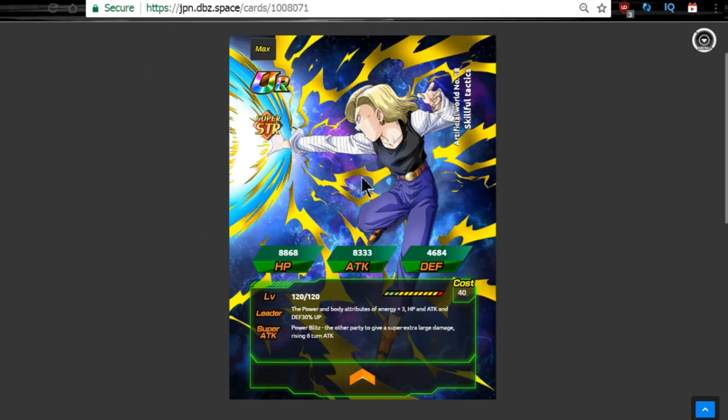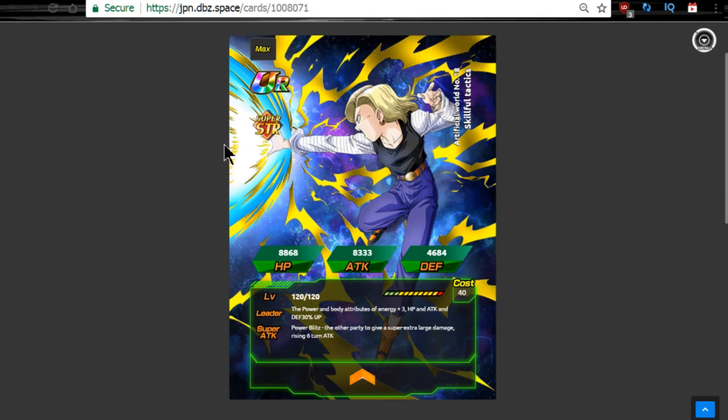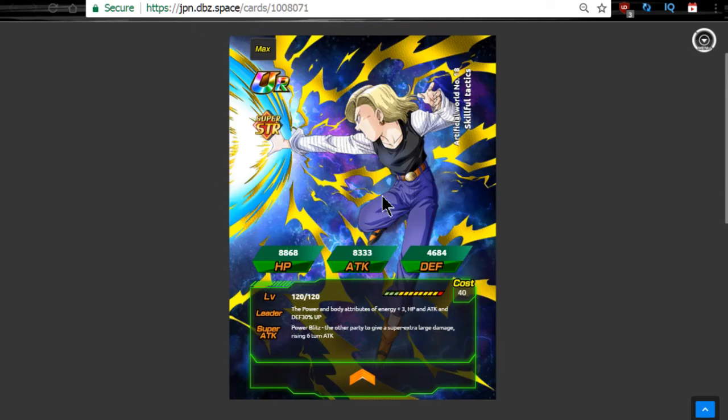It looks like she's just firing a ki blast — it kind of looks blue. I don't know if she learned the Kamehameha or what. But this one, she has the Destructo Disk. I kind of prefer the artwork where she's using the Destructo Disk. I feel like they should have taken the card with the Destructo Disk and used it for her transcendent version. I feel like she should be using one of Krillin's moves in her transcendent version of herself.